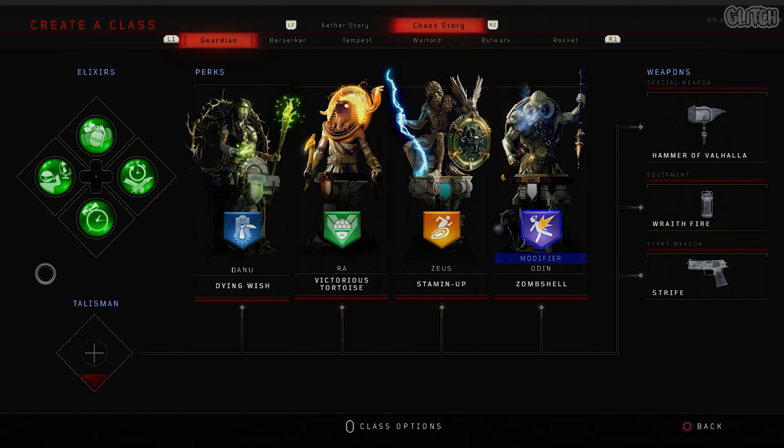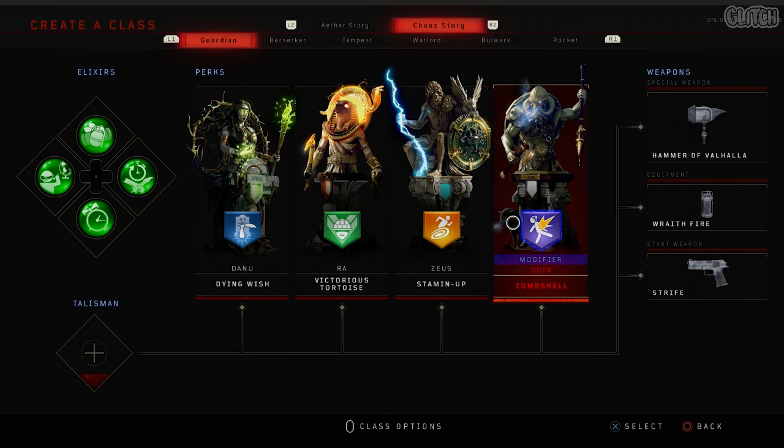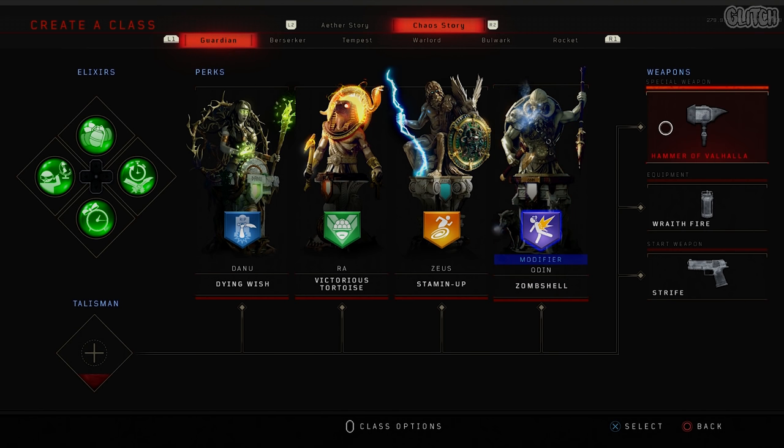Here is the setup that I would recommend. For elixirs, I run with Anywhere But Here, Equipment, Arsenal Accelerator, and Temporal Gift. For perks, my favorites are Dying Wish, Victorious Tortoise, Stamina Up, and the new perk, Zombshell. I use the Hammer of Valhalla as my specialist, Wraithfire for equipment, and the Strife as my starting weapon.